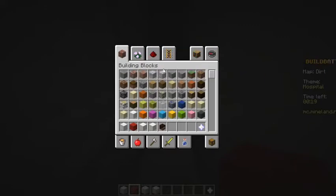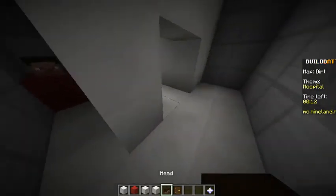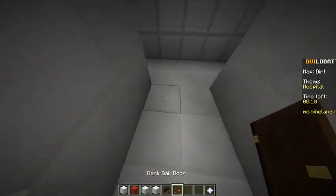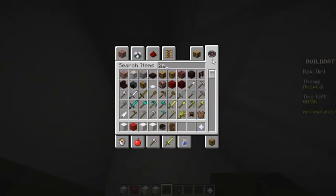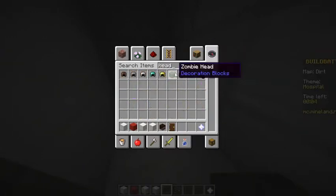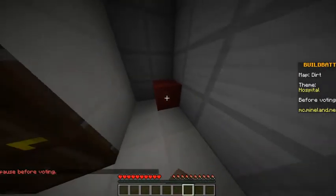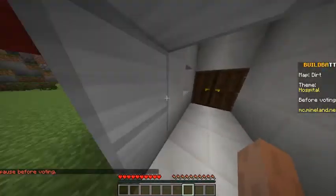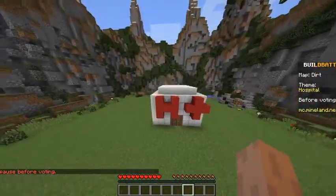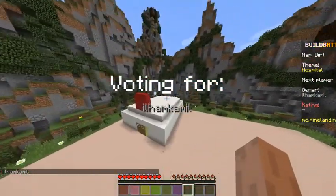I need doors - dark oak is fine, I really don't care. I have an idea - I can put a zombie head here, there's just a block of red there. Hope they can open my doors. Alright, here's my hospital - it's pretty small, but see, I even ran out of time when it was that small.